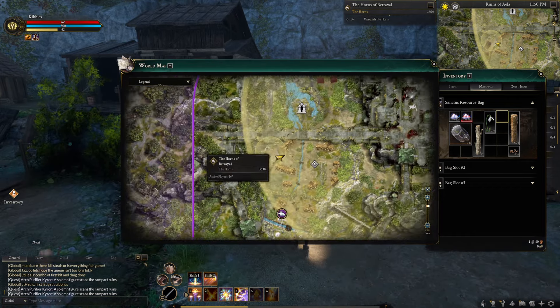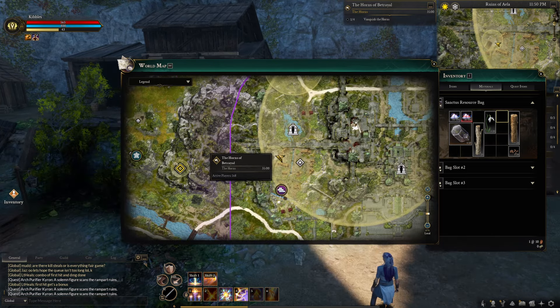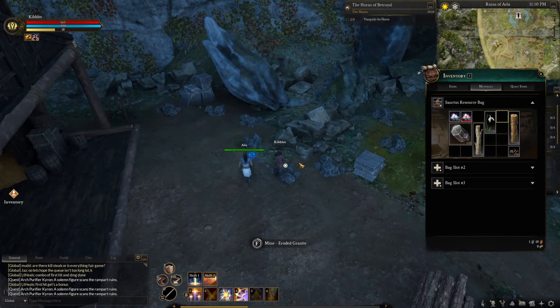Once you do that, you should have the location marked on the map. If not, track it in your journal by pressing J. There's this little area right here, and this is where you can find the rocks that you need to mine for the next part of the quest.